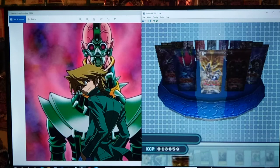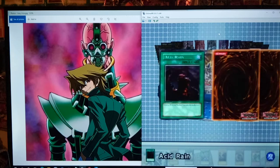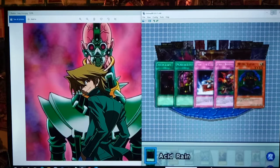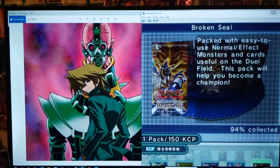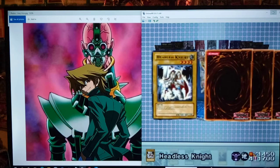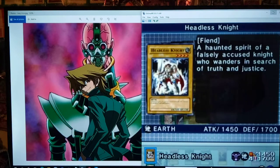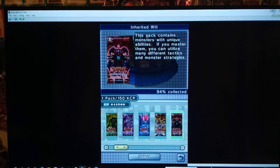If you were to play any of them, I'd recommend Acid Rain — it destroys all machine types on the field. And we got Buster Blader. Speaking of anti-dragon, that's an awesome card. We got two more packs of Broken Seal. Another Acid Rain, Mahavailo — nothing new there. Last pack of Broken Seal: Headless Knight, nothing too good.